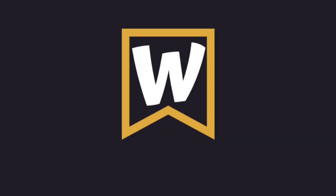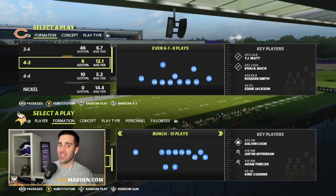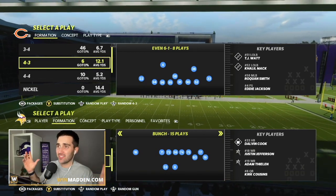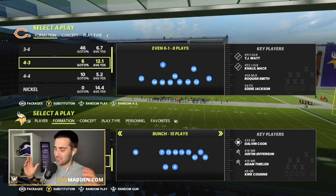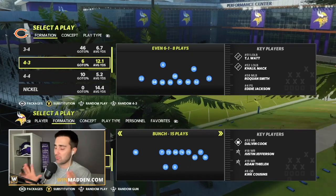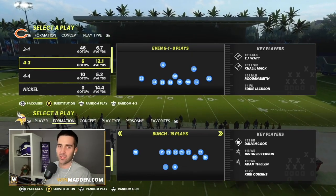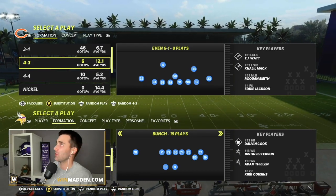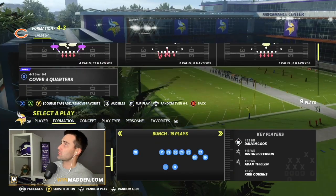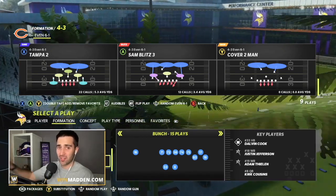Let's jump into it. The defense that took the MCS by storm is one that you wouldn't expect: 4-3 Even 6-1. It's totally off meta, but it's crazy good at bringing pressure and getting your opponent to really be concerned about what you're doing at all times. If you want access to the full scheme, head over to winmadden.com. We're going to come out in literally any play in this formation and get this to just scream.